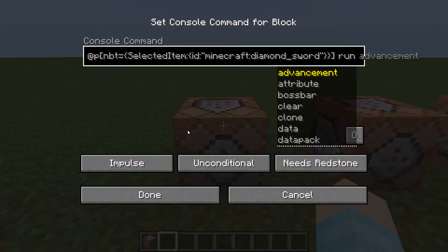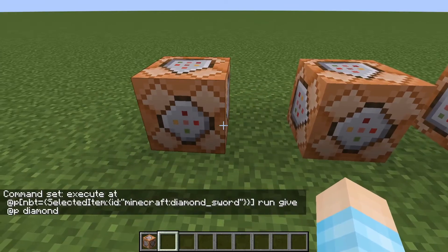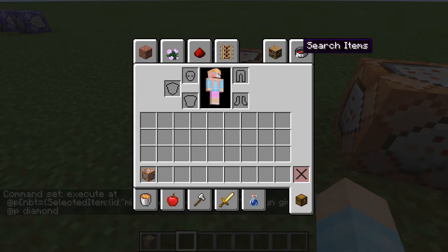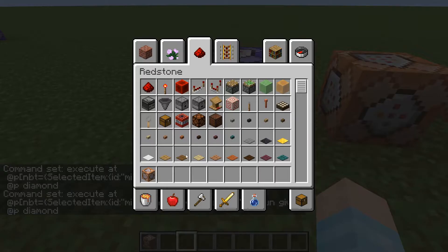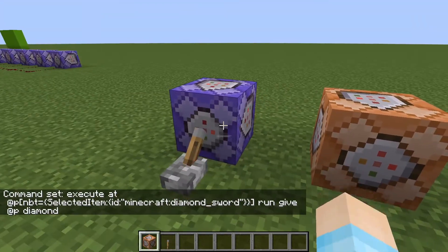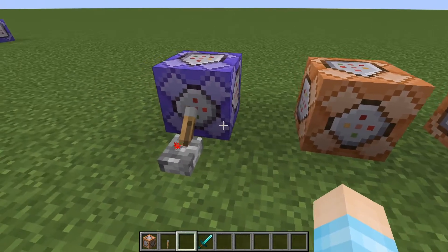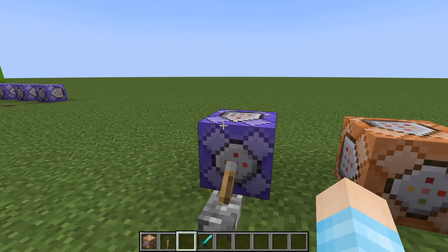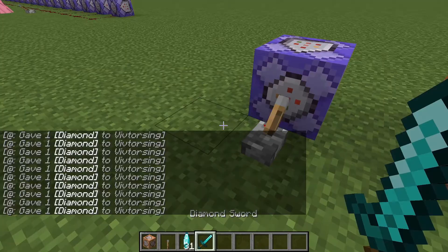Then type run, and now you want to make the run command. Any command you know — we'll just do give @p diamond. Basic command. Make it repeat and get yourself a lever. Turn it on. Nothing happens. Once I get myself a diamond sword and put it in my inventory, and when I hold the diamond sword, diamonds are going to come to me out of nowhere. There you go — a bunch of diamonds.